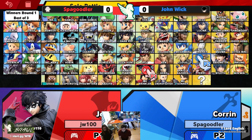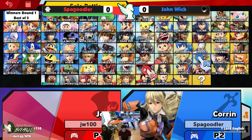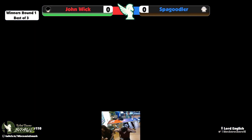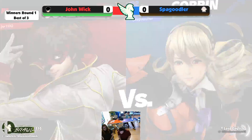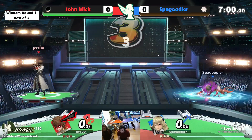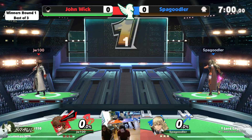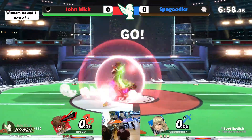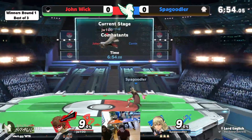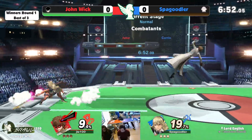Alright, we're gonna get Joker — we're gonna be Corrin — and we're gonna get our set. John Wick versus Spagoodler, let's see how this goes. Joker is a character with a very storied history and has very good mobility, very good combo potential, and a lot of comeback factor.